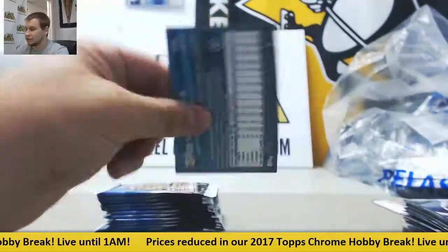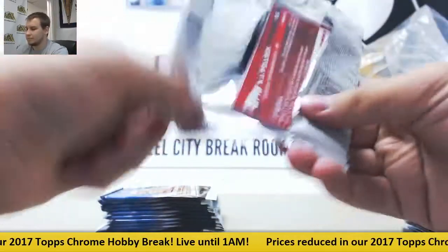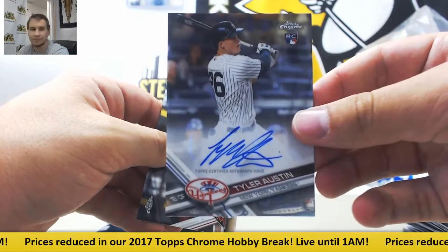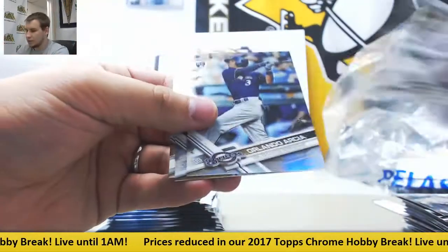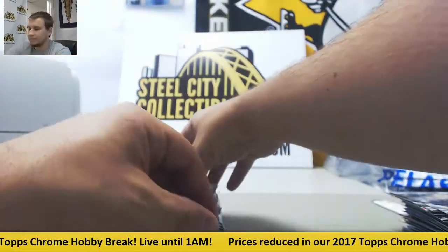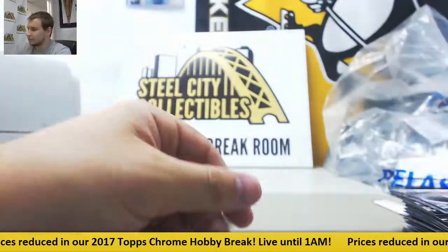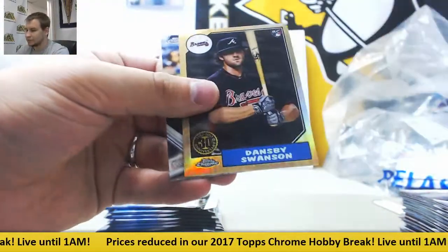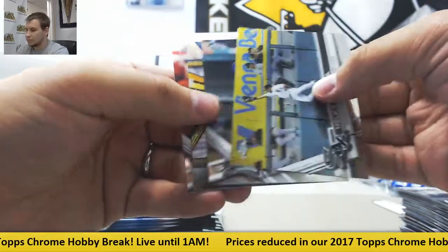Still looking for both autos here. Refractor of Jacob deGrom. And first autograph for the Yankees: Rookie Auto Tyler Austin. And Prism of Arcia. Gold Wave Eugenio Suarez for the Reds, to 50. Refractor of Anthony Rizzo. Inserts. Dansby Swanson. Insert of Michael Fulmer.